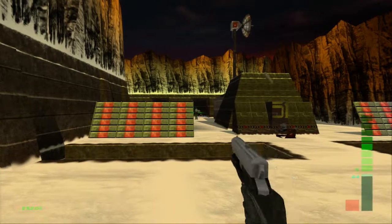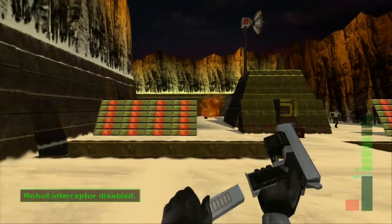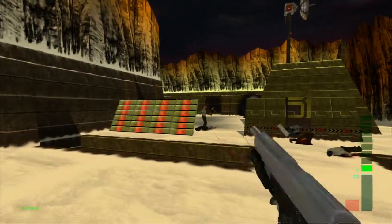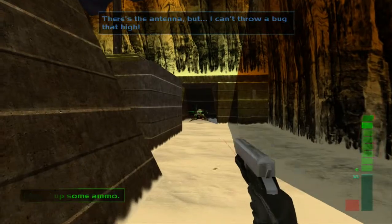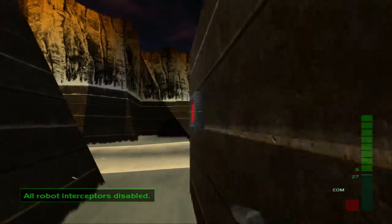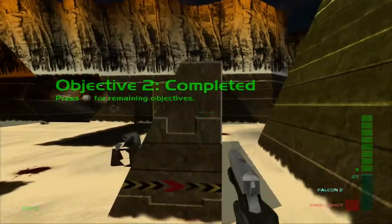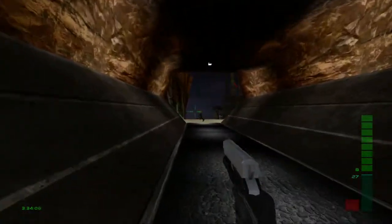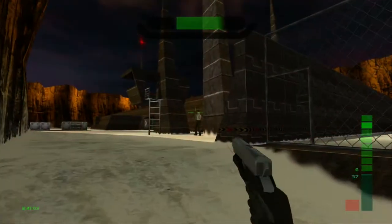I failed this mission a lot as a kid — I think I know these Area 51 missions the best out of any in this game because I played them so much. You have to be really careful with these guards because they will throw grenades at you and if they hit you, you will die. Right now I'm just shooting these things with my Falcon 2. There's a turret over there but we don't even have to go that way. On lower difficulty there's a shield over there, but since we're on Perfect Agent there are no shields. There's a guy dual-wielding Magsec 4s behind me, but we're just going to walk right by him.